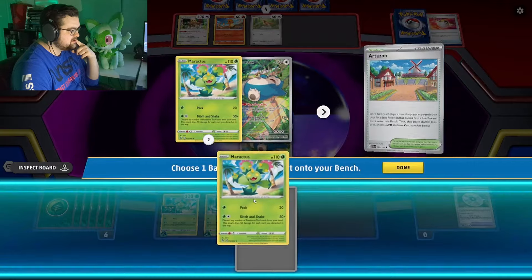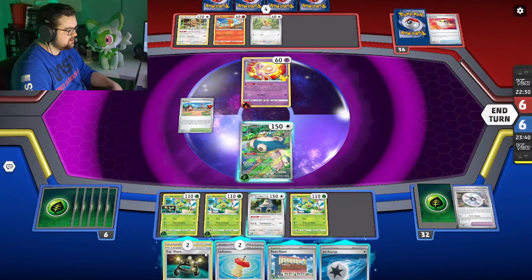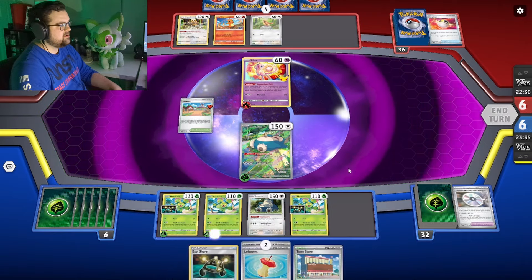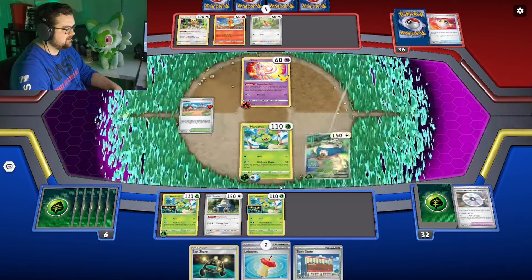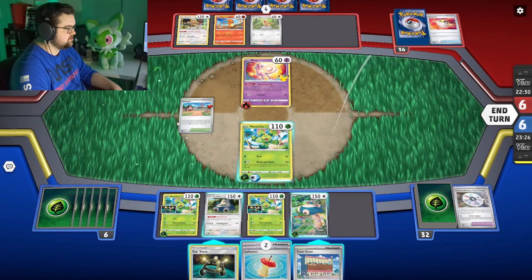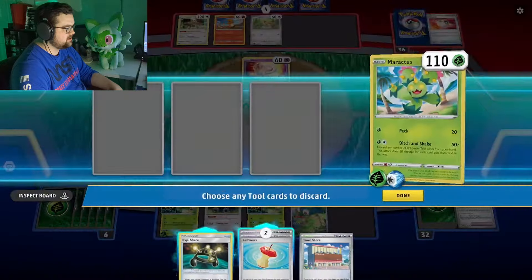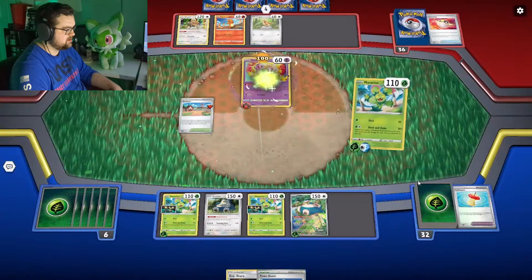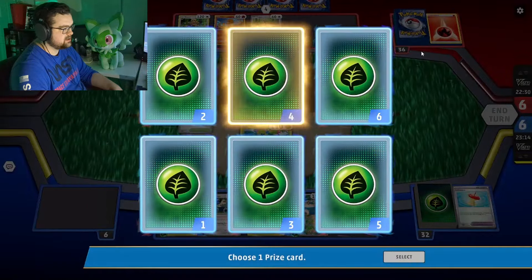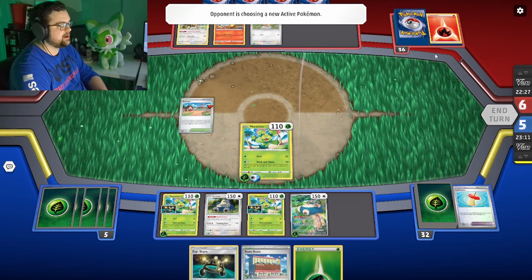Hold the Artisan. Going to grab the Maractus, put the EXP Share on it, jump right into the active spot. And I don't even need to disrupt much, so I'll just Ditch and Shake — I'm only going to get rid of these two. And we will take a prize.